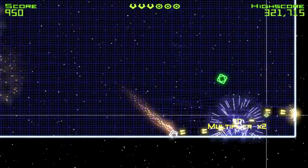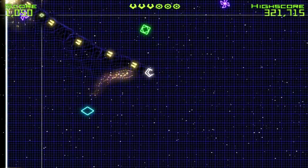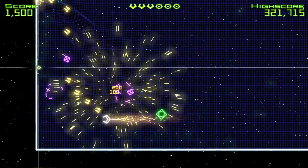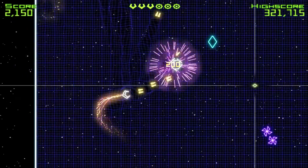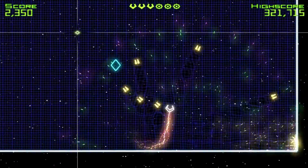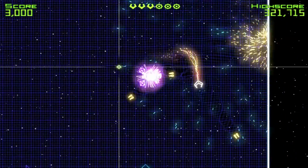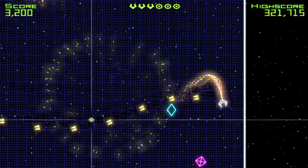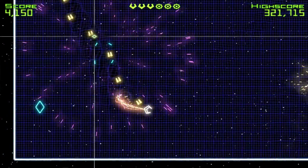It kind of starts off pretty tame — we have these basic little purple things that just kind of float around and mind their own business. Then the blue ones which kind of home in on you very slowly, the green ones which are real tricky bastards and tend to really avoid your shots, and then the pink ones which kind of fly at you quite quick, and when you shoot them they split into two and kind of spin all over the place.